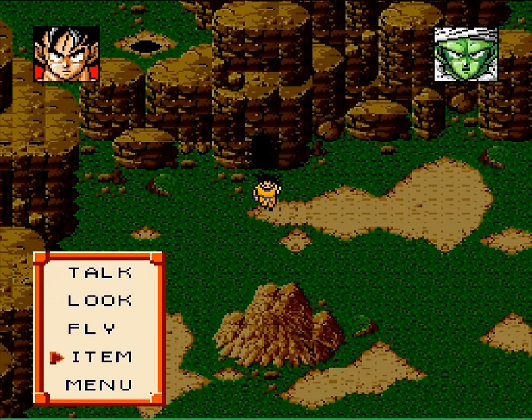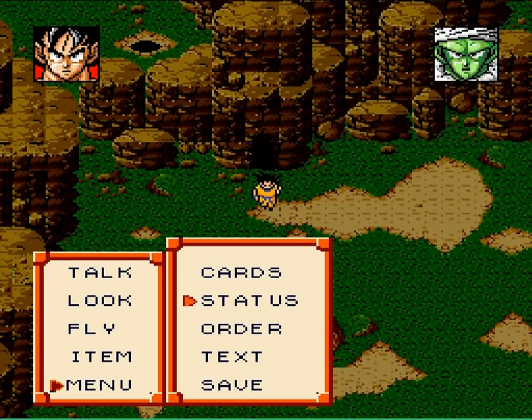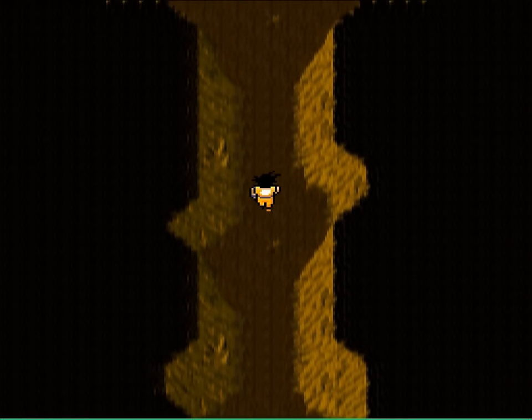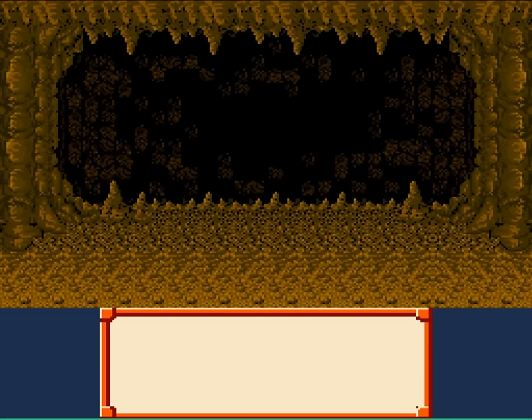Now, we have gotten Piccolo and Goku here to level 3 each, and they're both just about to hit level 4, so we're just going to enter the cave. We're gonna walk through, and we have some items to get while we're here. We get into a battle — this should level us up.